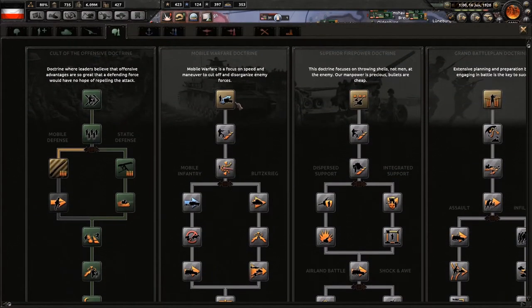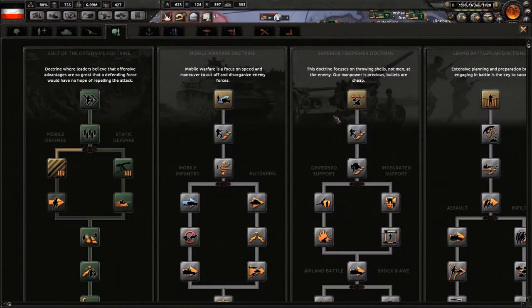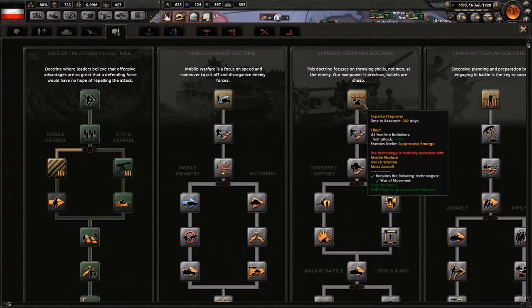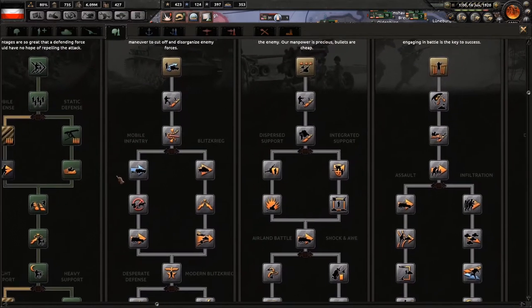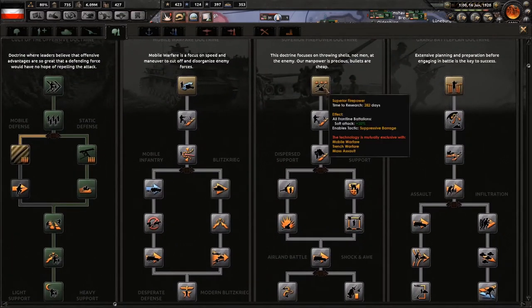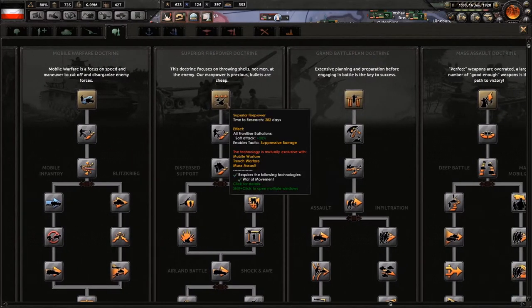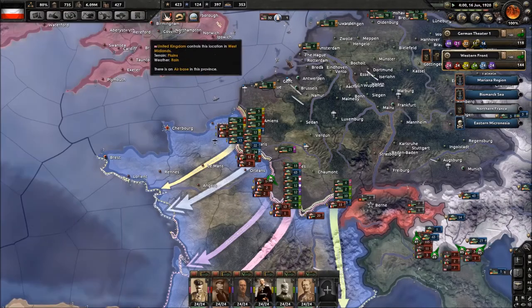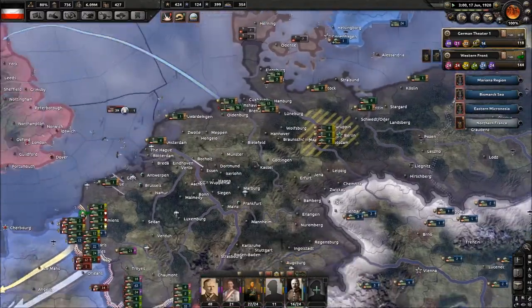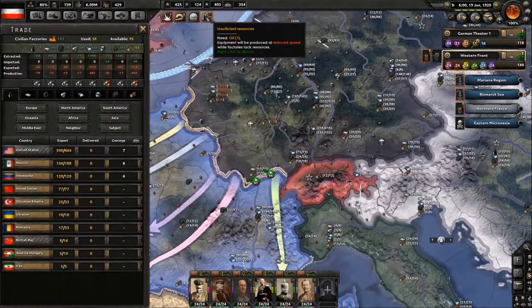Trench warfare, mass assault, superior firepower — this is cult of the offensive. I think the other three are mass assault, mobile, and grand battle plan — grand battle plan is trench warfare. I really like superior firepower, so we're gonna go down the superior firepower doctrine.